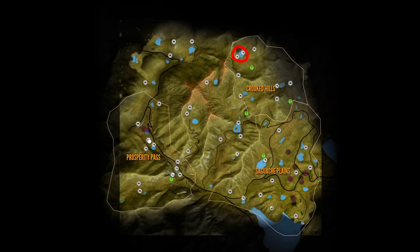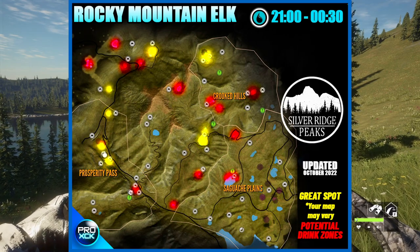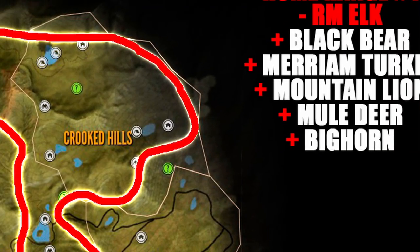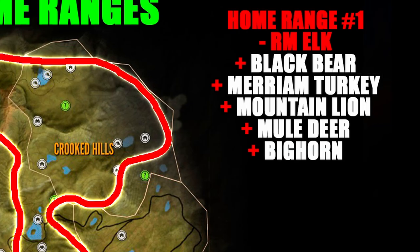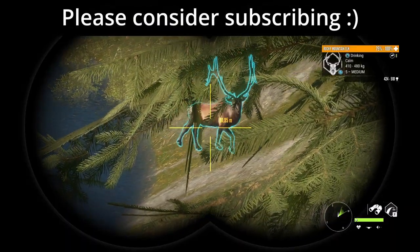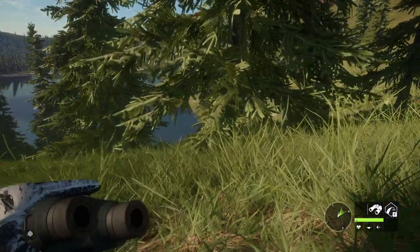Apart from this area, the Rocky Mountain Elk also inhabits a bunch of different locations that make up what I call home range number 1, which is essentially the only section of the map where you can find Rocky Mountain Elk, and one of the two home ranges inhabited by Black Bear, Bighorn Sheep, Merriam Turkey, Mule Deer, and of course the annoying Mountain Lions. That means every single spot inhabited by elk will also have the presence of all these species, because they are part of the same home range.